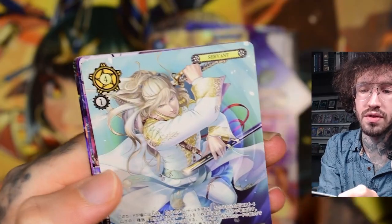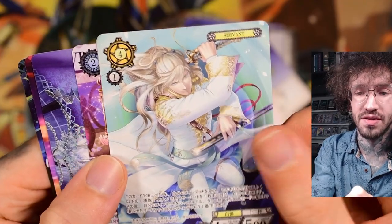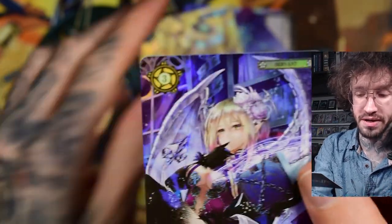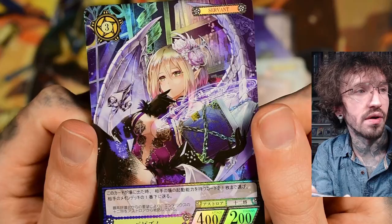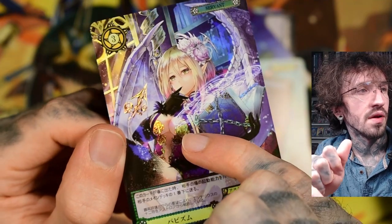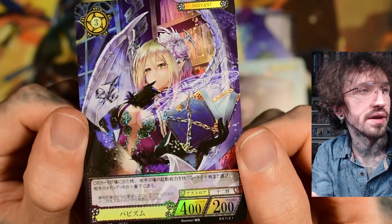Someone mentioned in the comments under my first box that there are too many male characters — I totally agree, there are a lot of male characters in this TCG, too many. One is even too many, but there are a lot. This is our first SR card — not textured, but the foiling is nicely done. You can see some spot foiling where the roses and chains on her book are highlighted. She's like a demon library woman, that's cool.